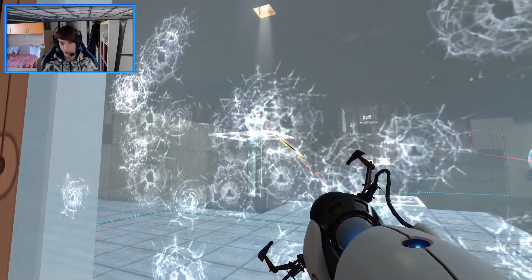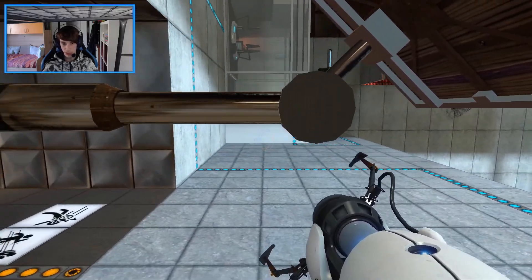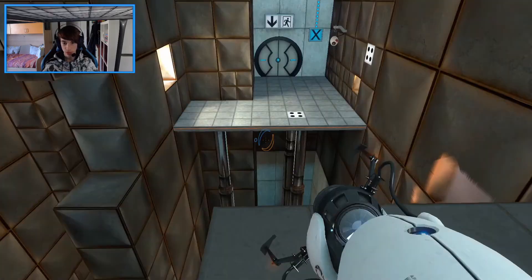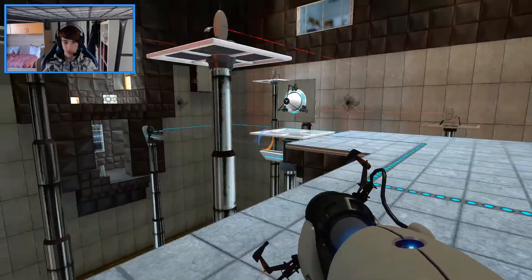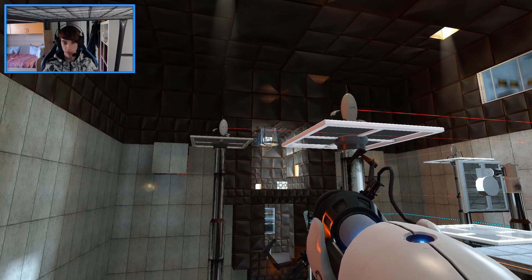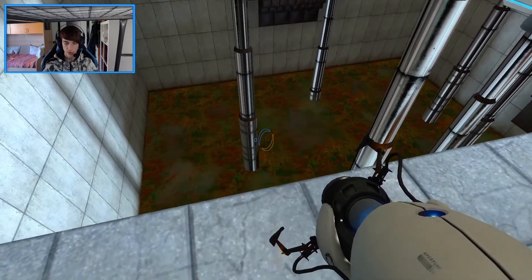We are back where we left off last time. Press the button so we can get out — that's a bad idea because I will get shot. Maybe put it there or down here, probably better. We shouldn't have problems with these guys because they're looking in the other directions. We need that cube there and I can see there's another one up there.